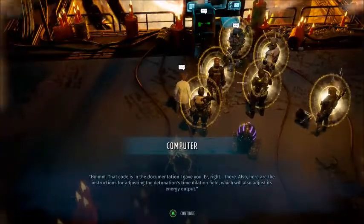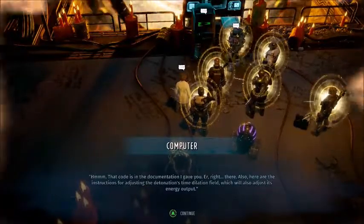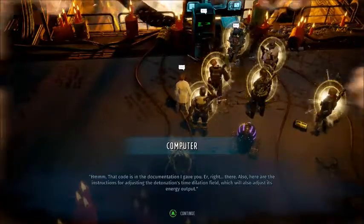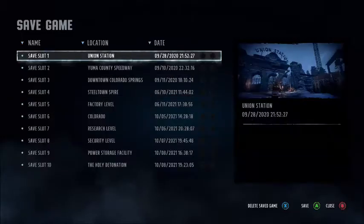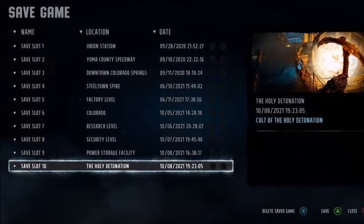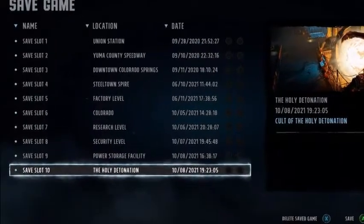You'll often come across a fork in the road that will probably make you want to keep spare saves when confronted with big decisions. It's too bad that you can only have 10 manual saves at a time in Wasteland 3, at least on Xbox One. I'm all out of manual saves — someone please help me with this!